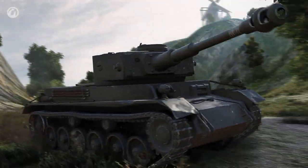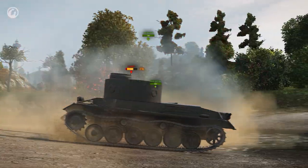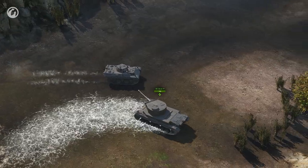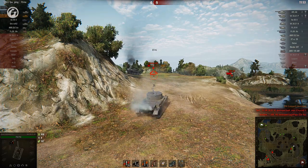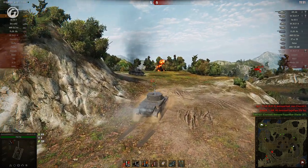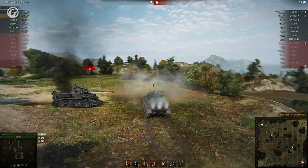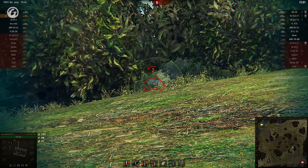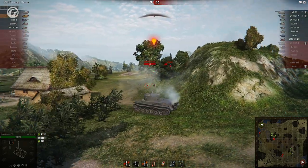It looks like the team is already starting to melt away. The VK goes looking for a pair of tank destroyers, but gets interrupted by a Leopard — an old and toothless one apparently. Those TDs are still here; they should have run when they had the chance. Next one to fall is a German toaster, and then a Hetzer... apparently not. It looks like the season for TD hunting is over.